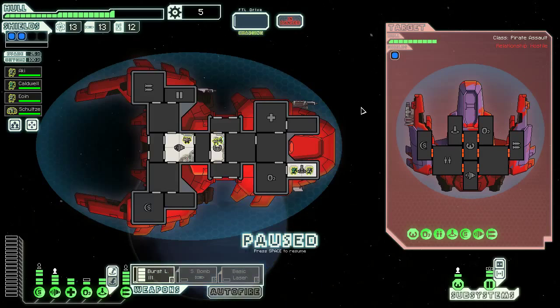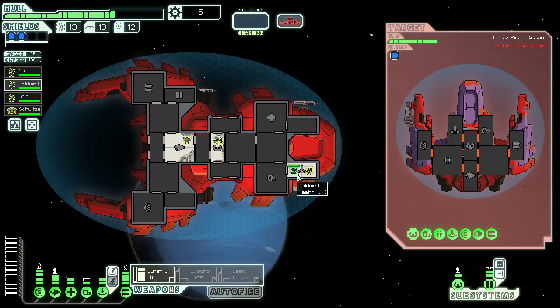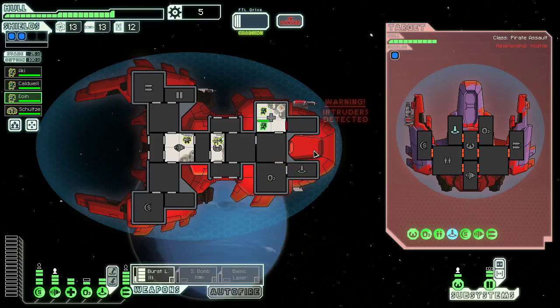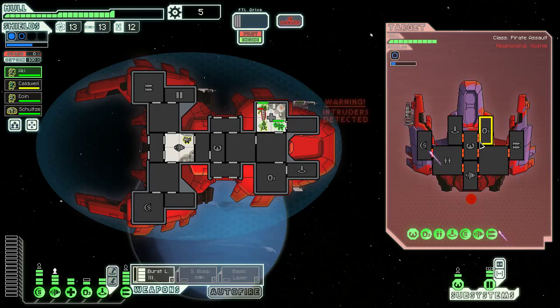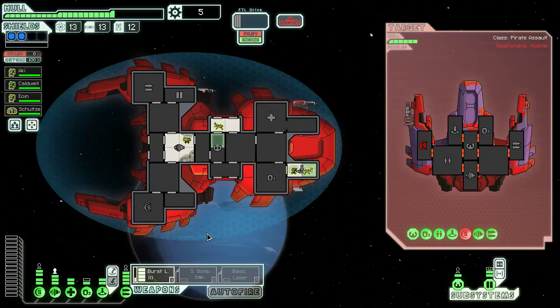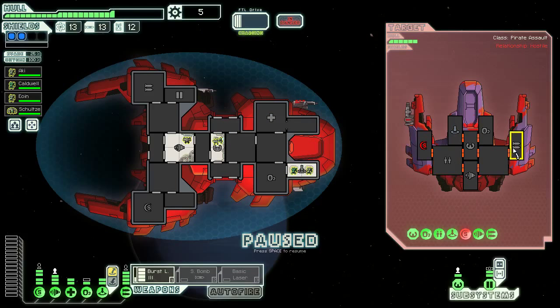So they're going to board us. Should we board them in return? I don't think we should honestly. They've boarded us in this room. We're going to send both of our Mantis up here, maybe even all three. Why would I not even try to counterboard them? Because the burst laser is our main damage dealer in a situation like this. Honestly I think we just wait for them to bust through this door, kill them, and then our burst laser just goes to town on their shields and we tear them apart. It's a single slug — are you kidding me? Yeah, they teleported him off. I don't blame you. Actually now we're going to teleport on board of their ship, because just the audacity of that is comical to me.